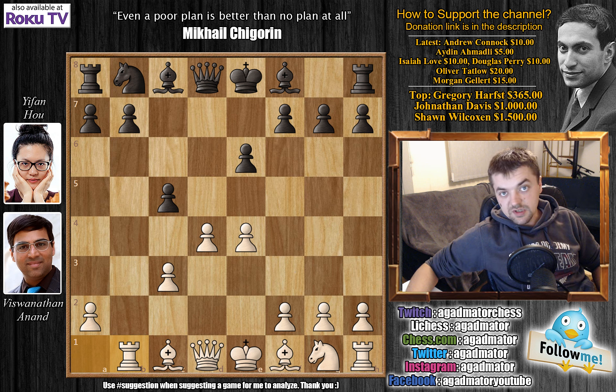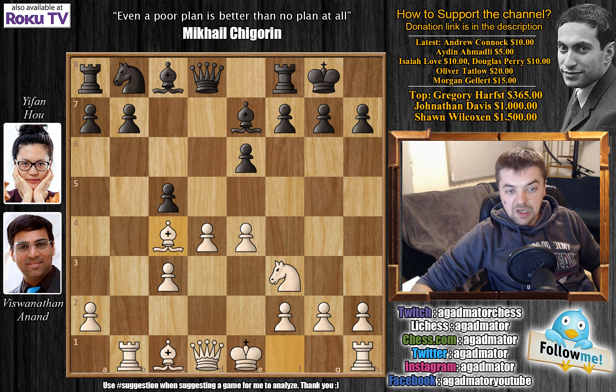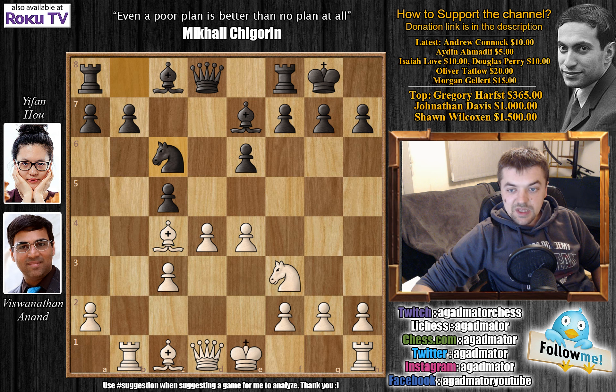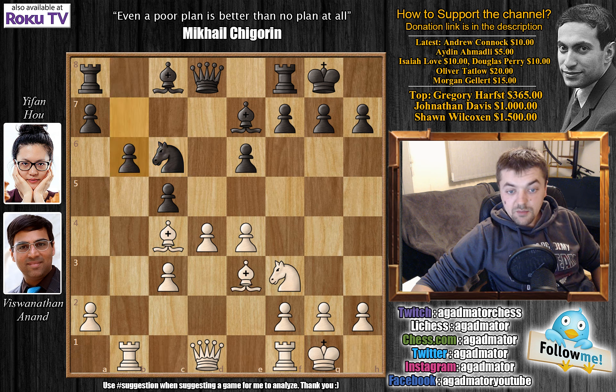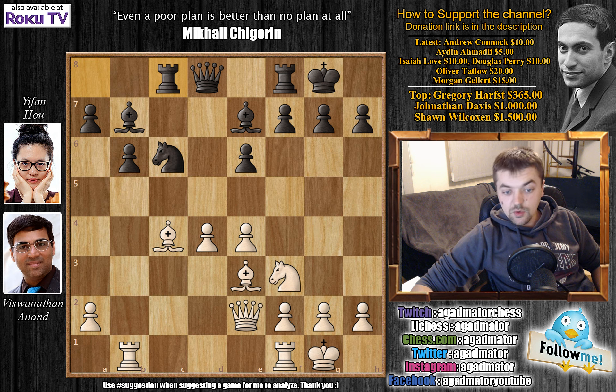Definitely an interesting move and what differentiates a great player from an amazing player. Bishop to e7, and now Anand goes for knight to f3. We have castles and bishop to c4. Bishop d3 is also a good move, but Anand has ideas of pushing d5 in the future, so the bishop on c4 adds more pressure to the d5 square. We have knight to c6, Anand castles, b6, bishop to e3, bishop to b7, queen to e2. C captures on d4, c captures on d4, and rook to c8. Anand develops his other rook to d1.